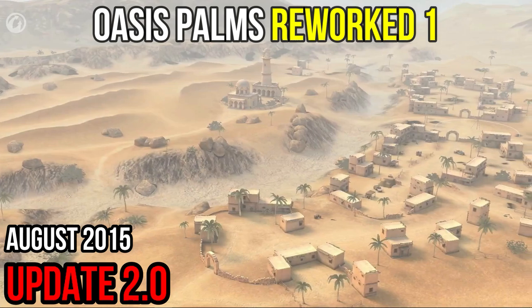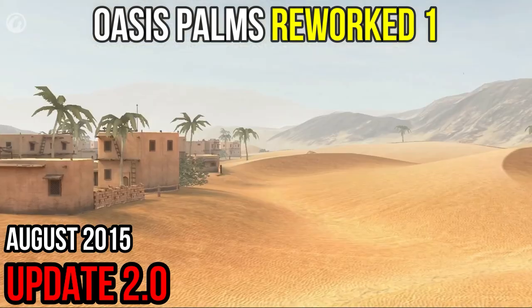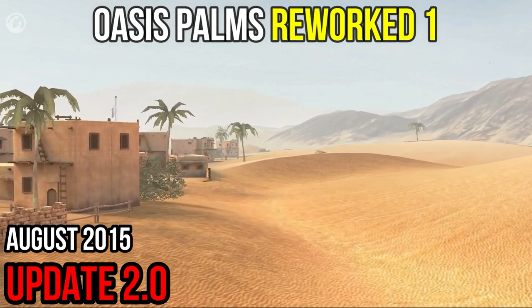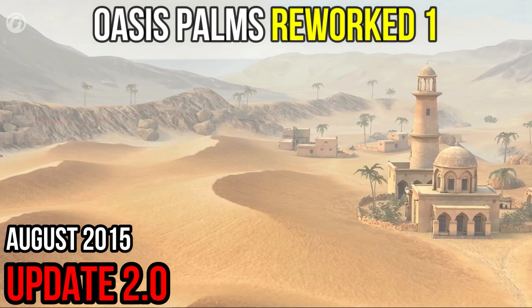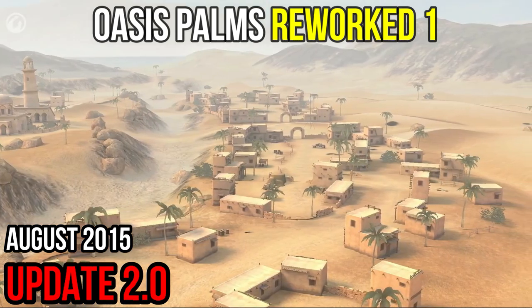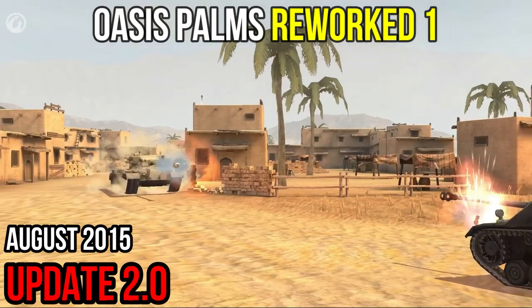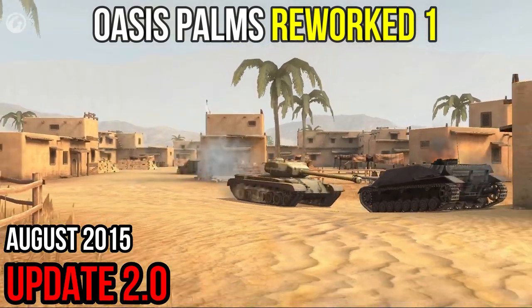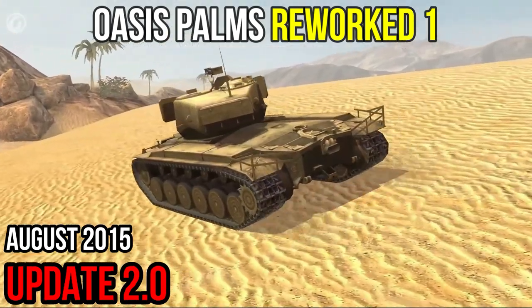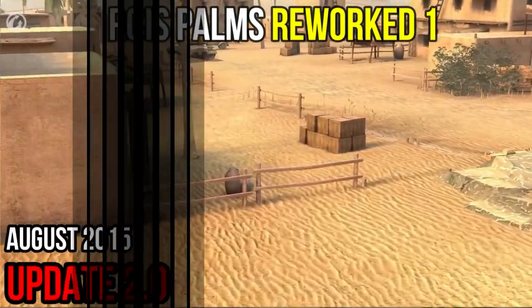Based on feedback from players, two maps were improved. The biggest changes were applied to Oasis Palms — the location was almost redesigned from scratch. The terrain is now more even; the mountains on the edges were removed, so now you can fire at anywhere on the map. The riverbed has been drained, and the urban area has become a large and strategically important zone. Teams' respawn points are now closer to the directions that players were likely to head in. For medium tanks, there are wide dunes providing enough space for accelerating and maneuvering. Heavy tanks respawn in the urban area with plenty of shelter.